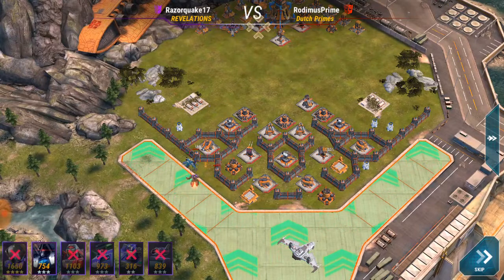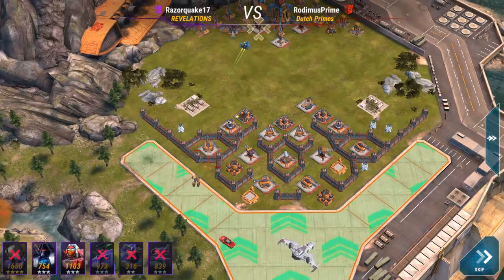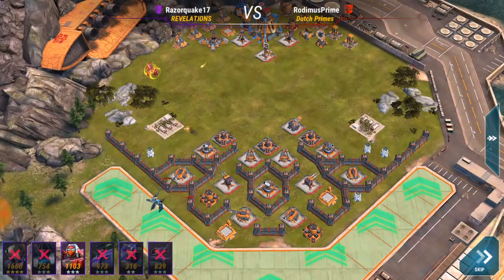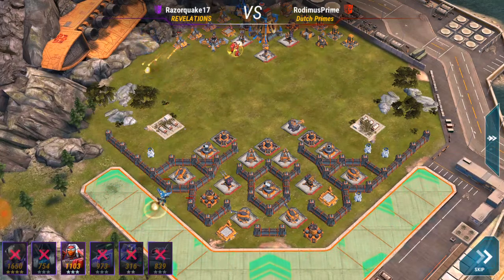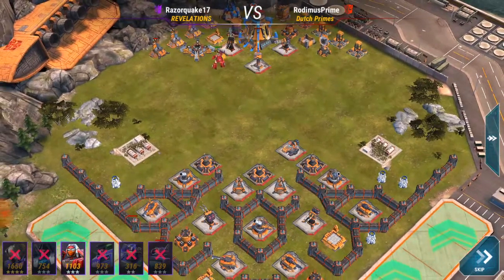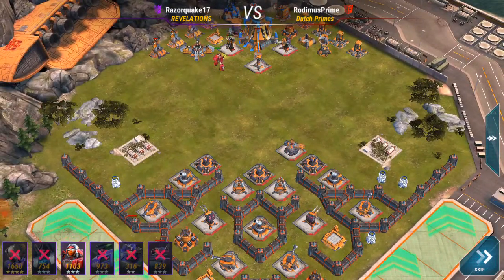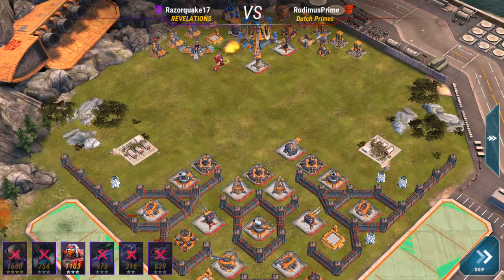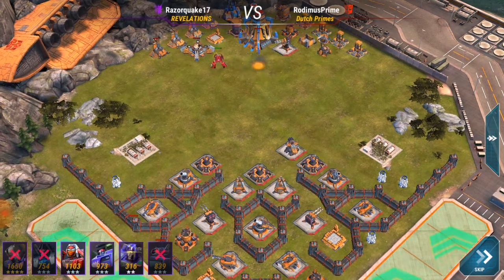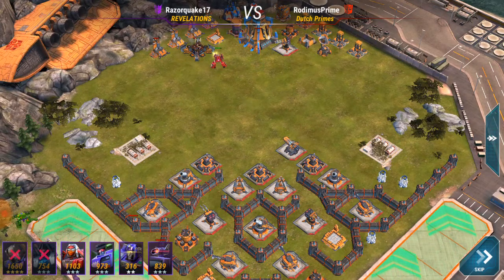Then I placed Blastoff in the middle because I wanted him to die quickly. He is a Thundercracker — I'm going to hit that turret on the left, and then deploy Dead End. Thundercracker will die very quickly, which is what I want. Because now when I deploy my healers, they'll go straight up to Dead End. Dead End is not going to take much damage from this laser turret, and because he's close enough to the missile launcher, he can't get hit by that either. Once that's gone, the only things within range will be that laser turret and the autocannon. So now I deploy my healers.